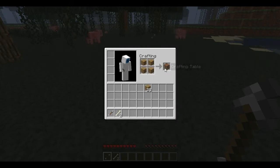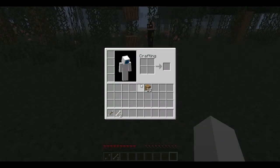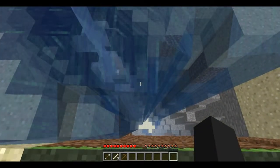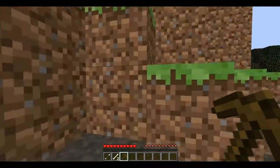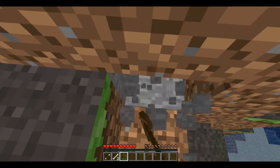I'll make a crafting table. All righty. Wooden pickaxe. I'm still punching my tree. A ravine underwater — it's different. Do you have any saps? Nope, no saps. Collect some seeds too, because we'll need to set up a farm.